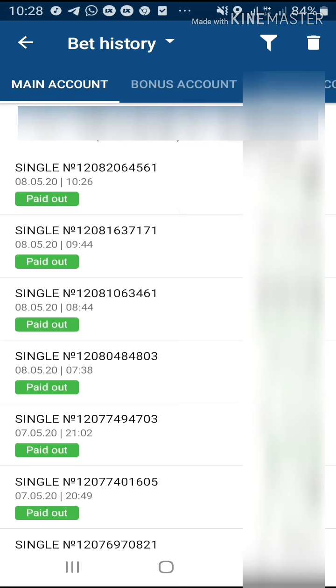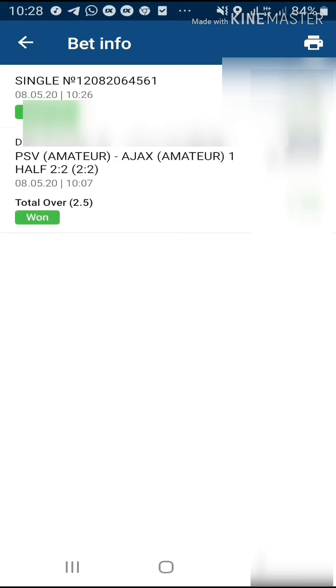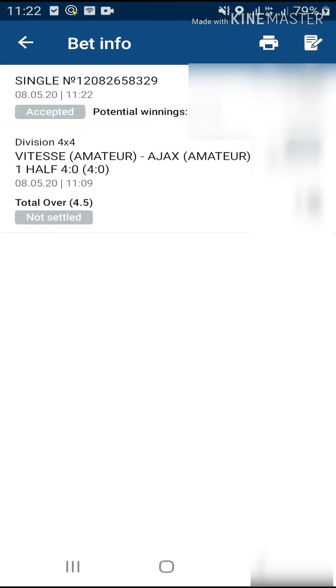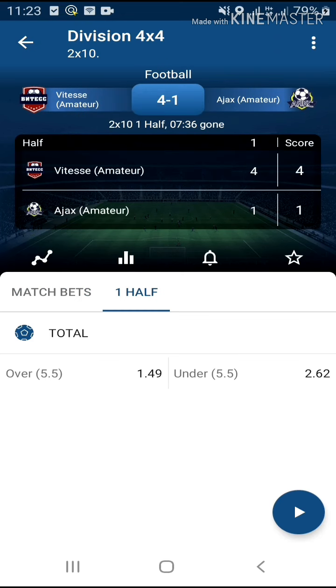I'm getting ready to stake my second bet slip with the same trick — over one more goal. At the 6th or 7th minute, this is my next bet slip: I staked over 4.5, I need just one more goal. Watch what happened — there you have it, my winning goal! It took just 20 seconds to get the next goal and I won. Let me show you my bet slip.